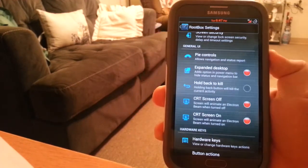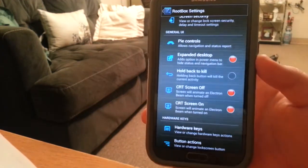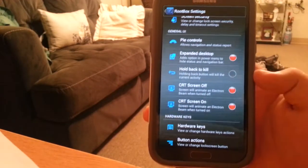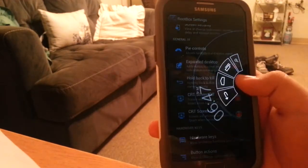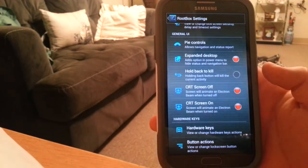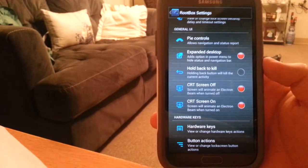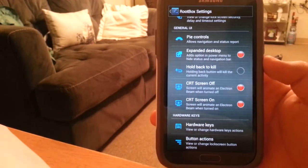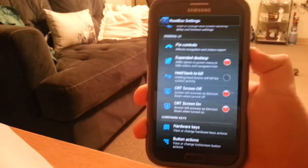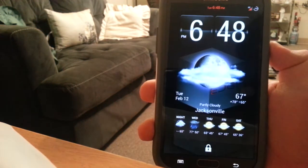Expand desktop — long press here — expands the desktop so your status bar and navigation bar are hidden and you rely on pie for everything. Hold Back to Kill is a feature I love — if an app is stuck like Chrome, just hold back and it kills it. CRT off/on is like an older TV effect when the screen turns off or on.